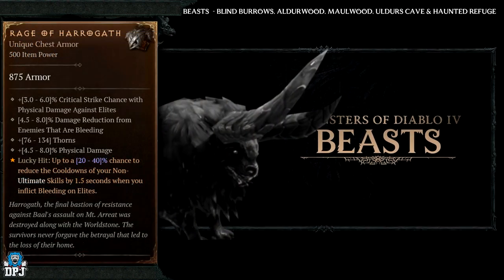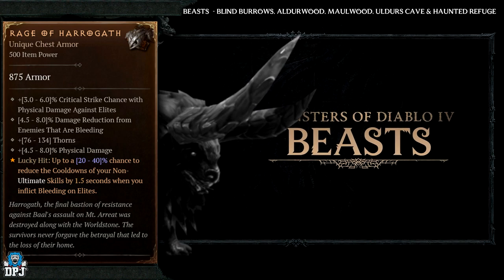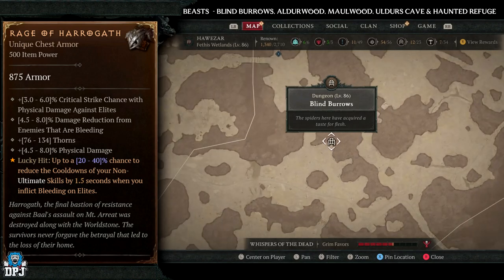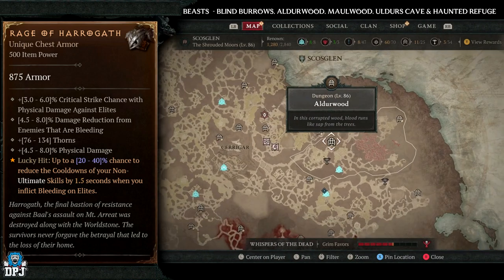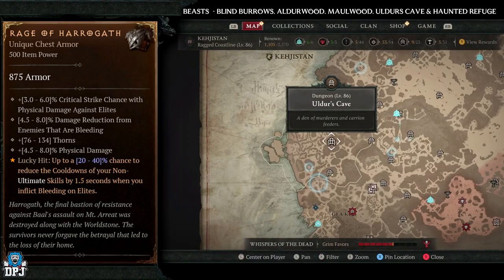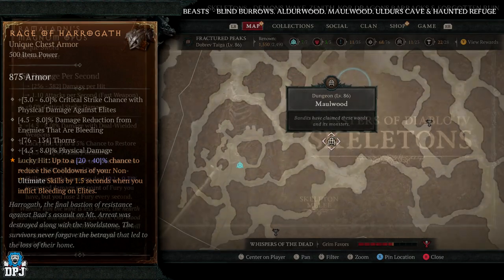Next up we have the Rage of Harrogoth — this has increased drop chances from Beast enemy types. You want to stick to the Blind Burrows, Alderwood, Moorwood, Alder's Cave, or the Haunted Refuge. Five great dungeons — Blind Burrows would be my main pick but any of these would be perfectly fine to farm.